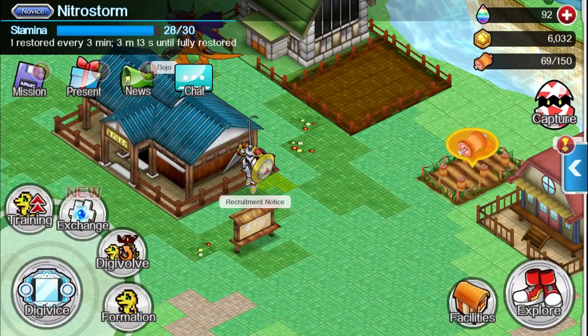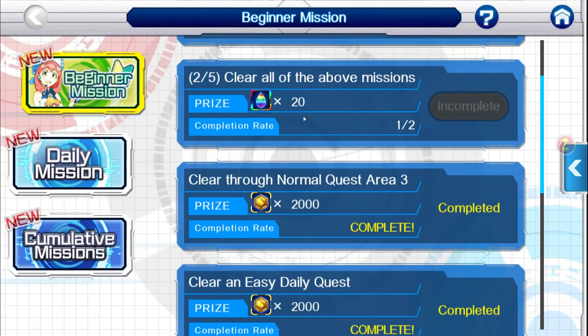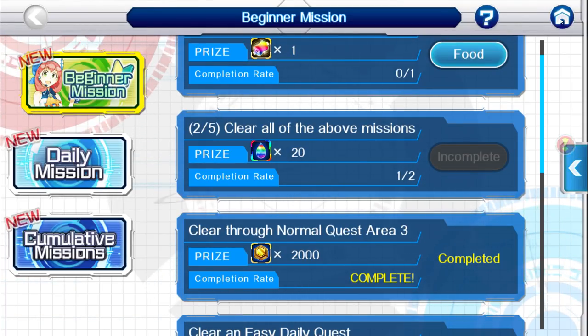One of the best ways to do it is by going on your missions and doing your beginner missions. You'll be able to get quite a good amount of Digistones from there.